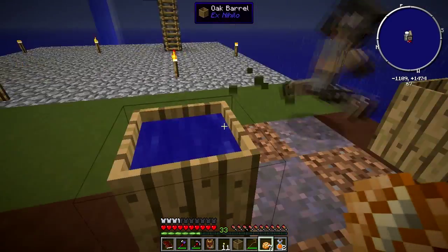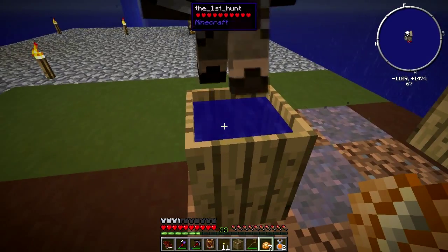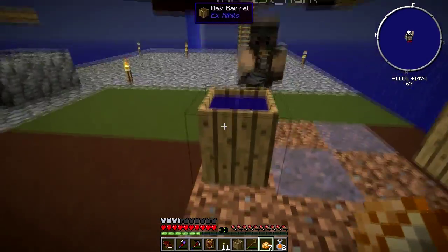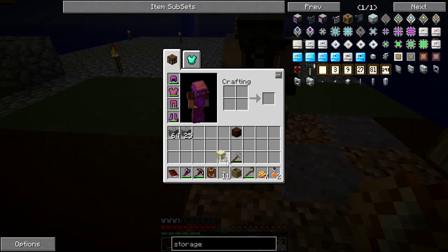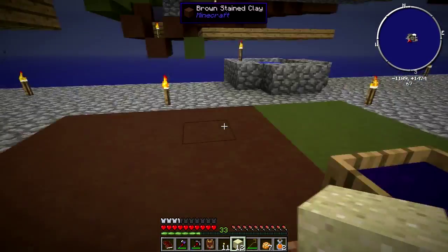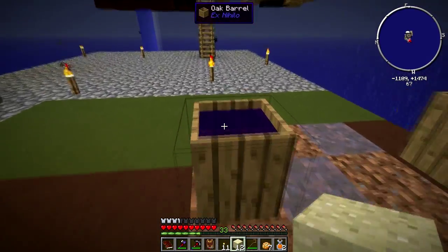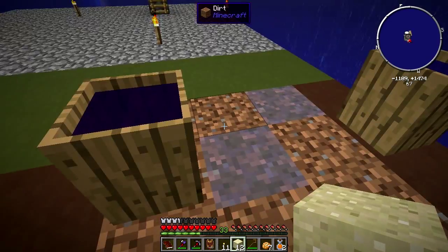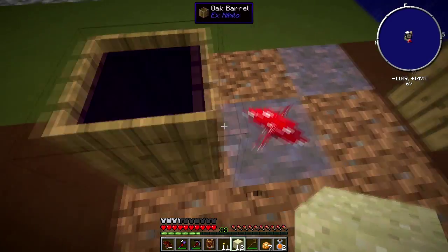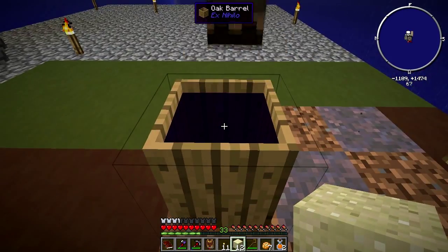I'm going to fill this with water too. You can see this water is starting to get darker - eventually it's going to turn into witch water. I don't know if it ever tells you when it's witch water. Once it is witch water I think you can bucket it out. Witch water, in addition to allowing us to turn sand - oh we got a mushroom! That was surprisingly fast.